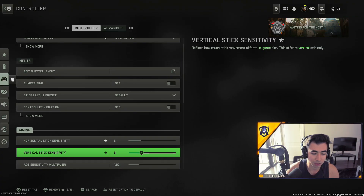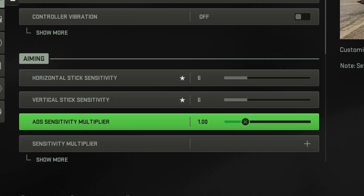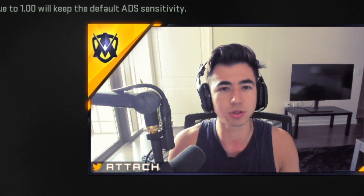I use 6-6-1 ADS and many professional players and other top players use this sensitivity as well. But sometimes something might not work for you — it might be too slow or too fast. Find what you're comfortable using. But 6-6-1 is really good. It might seem slow, but when you're playing, you know where to center, where to look, and kind of where to expect people to come from.